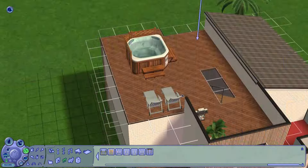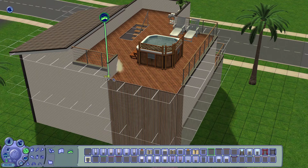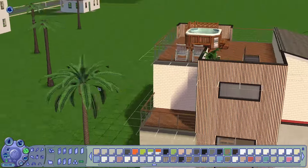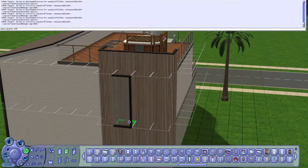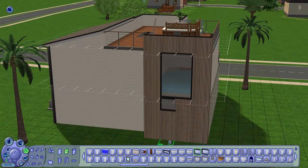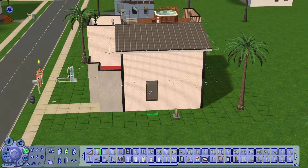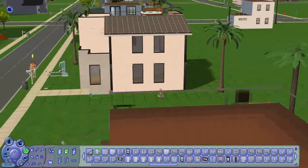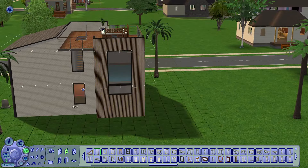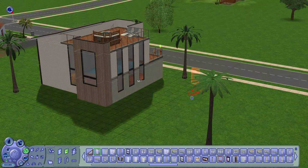That tiny window I placed in the back is also a bathroom, which I didn't end up furnishing because they didn't have a lot of money left over. But once they start earning a little bit, or Dina gets married to someone obscenely rich, they'll have the cash to furnish it. Something I always aim to do is put at least two toilets in the house. For a household like the Calientes, who are probably going to be throwing parties, it's going to be such a struggle when there's only one bathroom and everyone's bladder is low.